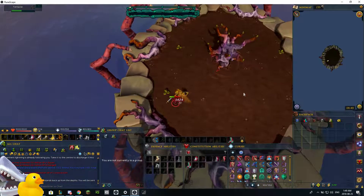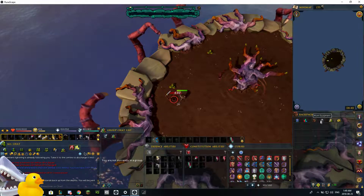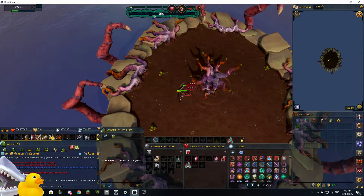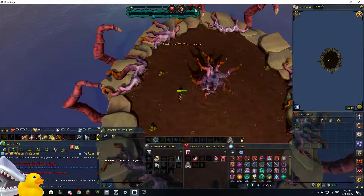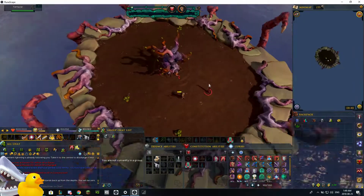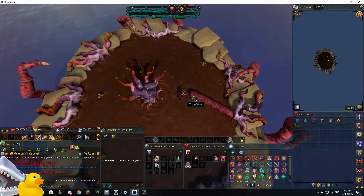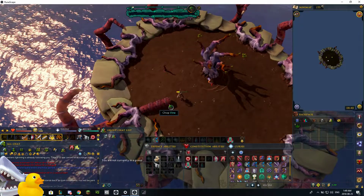Each island has a different objective. The objective for this one is to collect herbs, which you collect by killing these tentacles or by chopping the larger vines. Right now I'm just going to be killing these tentacles until one of the larger ones appears. As you see in my inventory, I got one of the herbs. It's a lot faster to chop the vine than to kill the tentacles. Each piece you chop gives you one of these herbs.